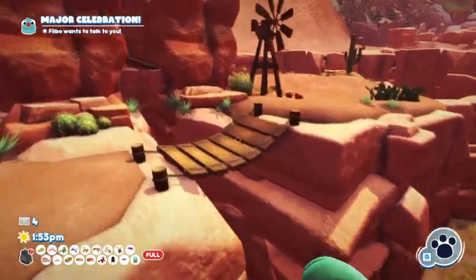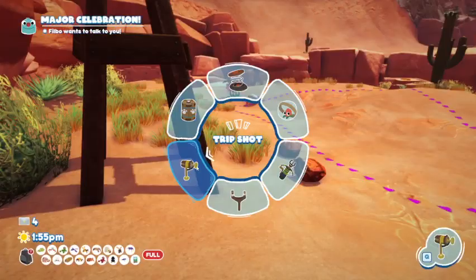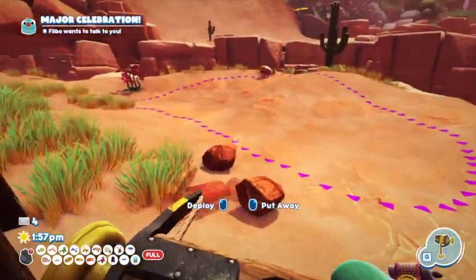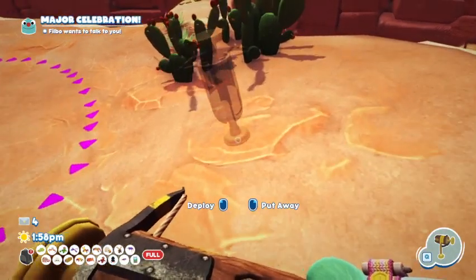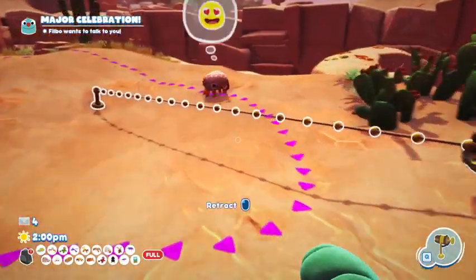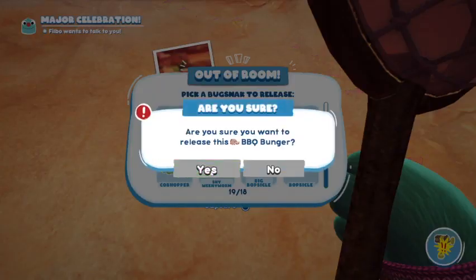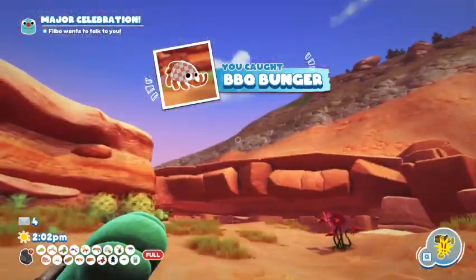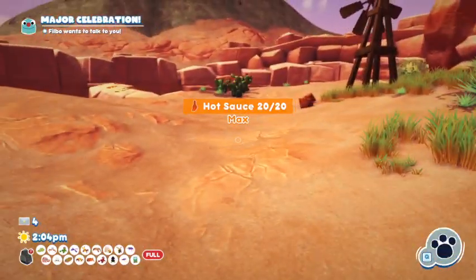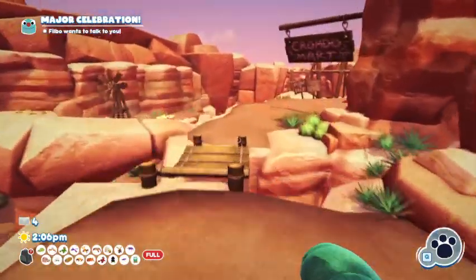Next is the Barbecue Bunger. Here he is, up here. This one you have to use the Trip Shot. Notice you can't put it on the sand, but you can put it on the sandstone. So just put it on the sandstone. If you get his attention, he'll follow you and hit the trap, and you can catch him. You have to use the Trip Shot as far as I know — I don't think there's a way to do it without it, but there might be.